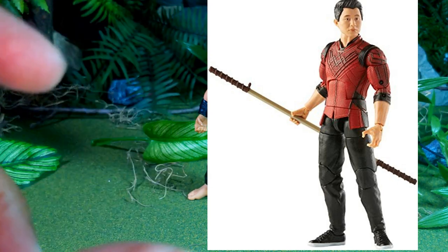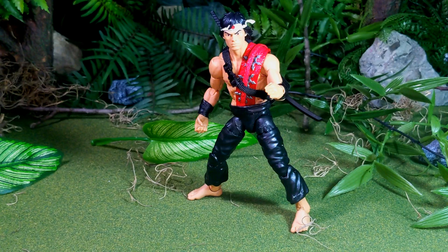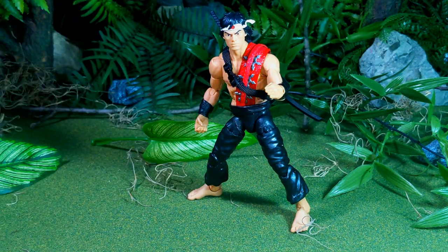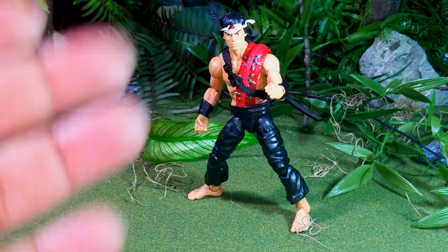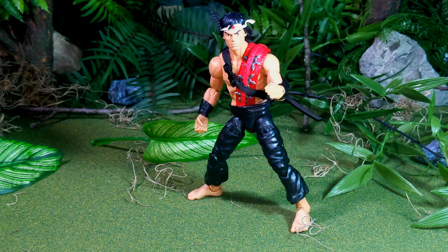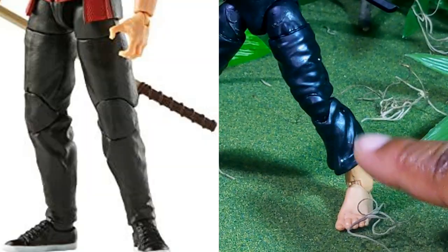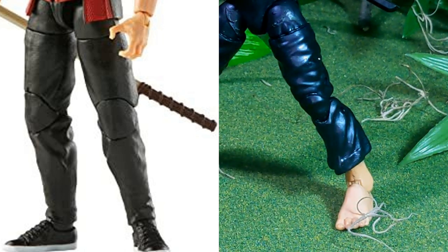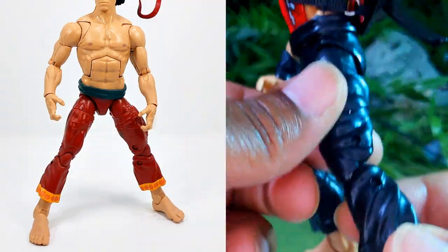At first I had the Shang-Chi movie figure pants on him. I try to avoid painting if I can, so if there's any way to make a custom using parts that are already the right color, I go that route for reasons of articulation, ease of use, and less time. But the bottom parts of his legs didn't come out with that open pants look — it was more of a tapered pants look and it just didn't look right.